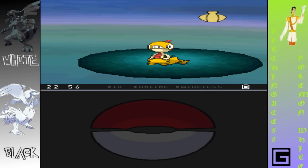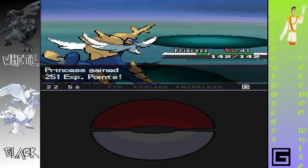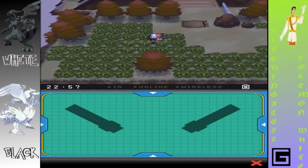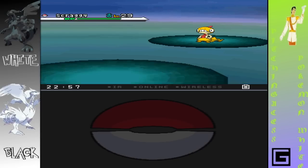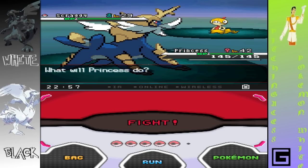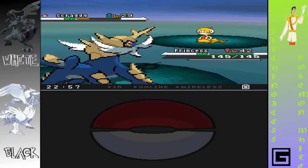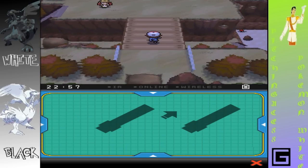We'll just use Razor Shell — no need to use Surf yet. That helped. Nope, nothing there. Scraggy again. It takes about as much time to run as it does to just finish him off, so I will finish him off. Wow, gives me like no experience points.